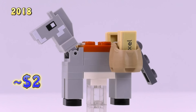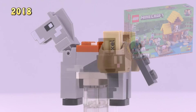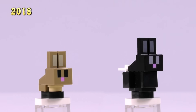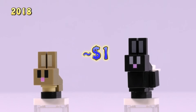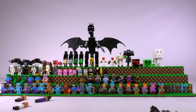The Donkey from the Farm Cottage set is probably the coolest and most interesting of the horse-type builds - and the cheapest at just two bucks, with satchels and a more interesting look. The Farm Cottage also gave us our very first rabbits - two of them, in black and brown, each just one dollar. Very adorable, though I still think the Baby Chicken is a little cuter.